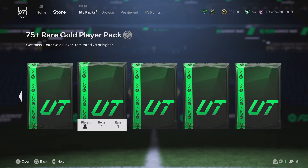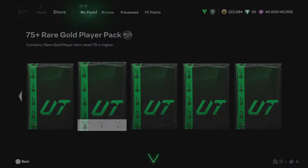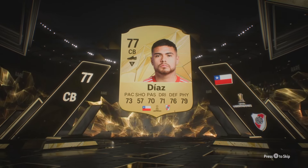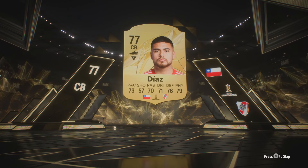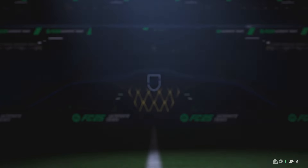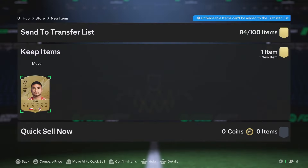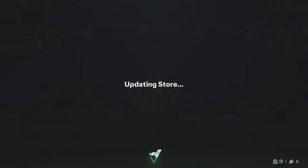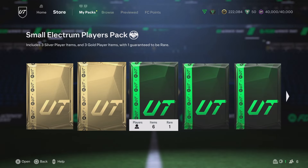We've got a 75 plus rare gold player pack, let's get into this. I would love to see some tunnels, would love to see a walkout — really wouldn't mind a Total Rush Team 2 promo card. I think I made a bit of a mistake yesterday not taking the promo card in the player pick over the one extra rating — I'm thinking Madis McAllister, that's the one. Diaz — we'll take that, send it to the club, not too bad, little bit of SBC fodder.